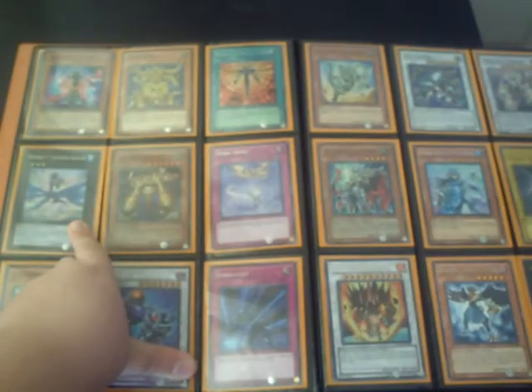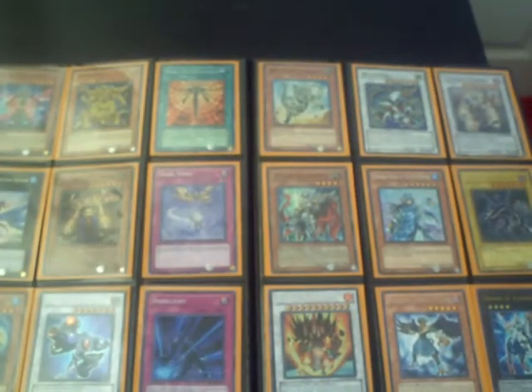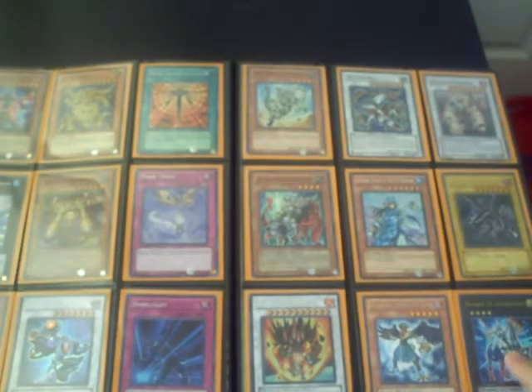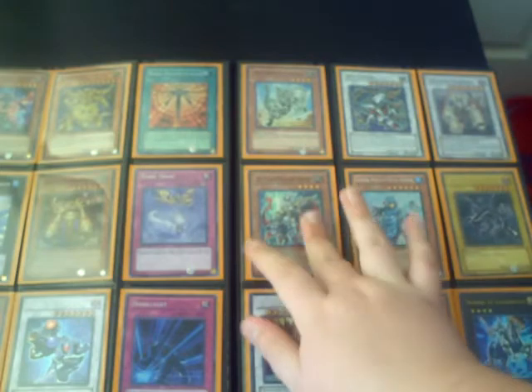Secret Leviathan Dragon. Super Frula Rappica. Secret Triforce Guy. Super Dark Light. Two of the Jurassic Meteor things. Rare Bory's Sharp. Ultra Illuminate. Ultra Red Eyes. Secret General of the Ice Barrier.